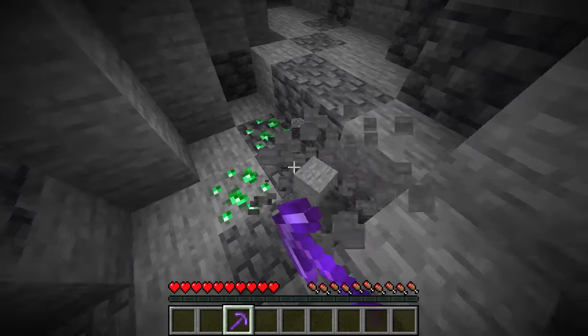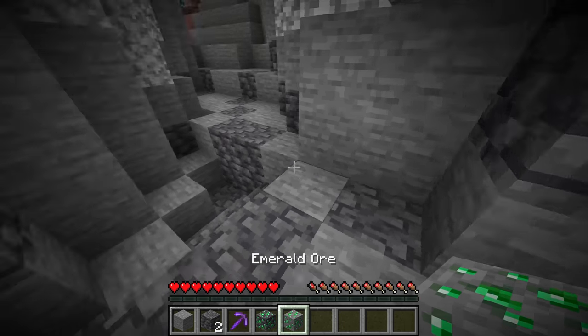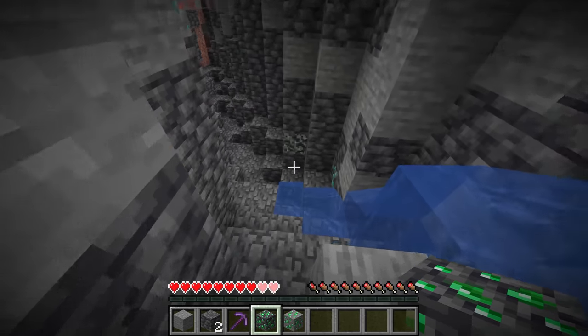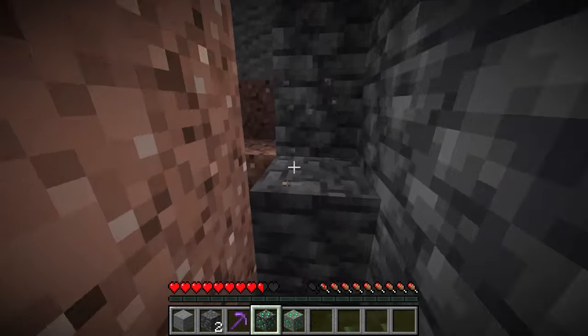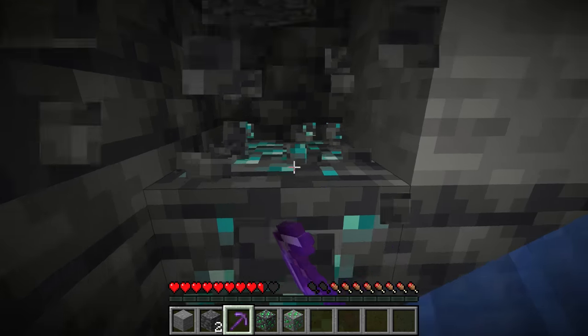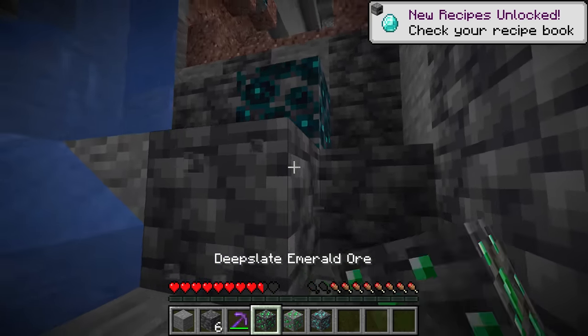Right over here is a bit of emerald ore, and if we dig around it you'll notice one generated as a stone emerald ore and one as a deep slate emerald ore. Sometimes you'll just find it sitting there on its own. This can take an insanely large amount of time, and you'll only ever find it if you're around that Y level, as emerald ore can only generate there.